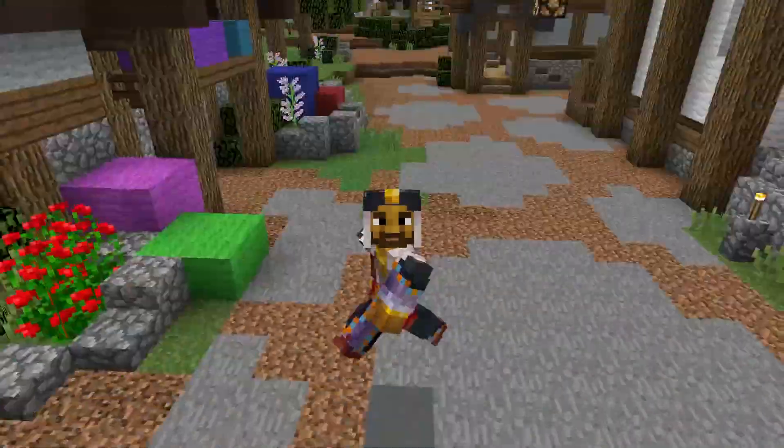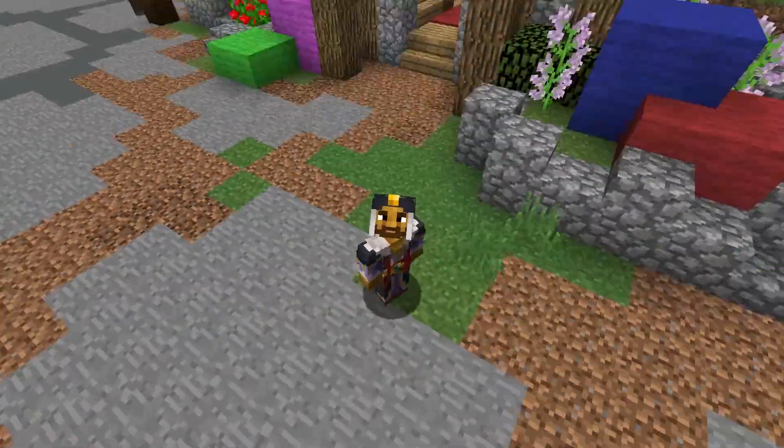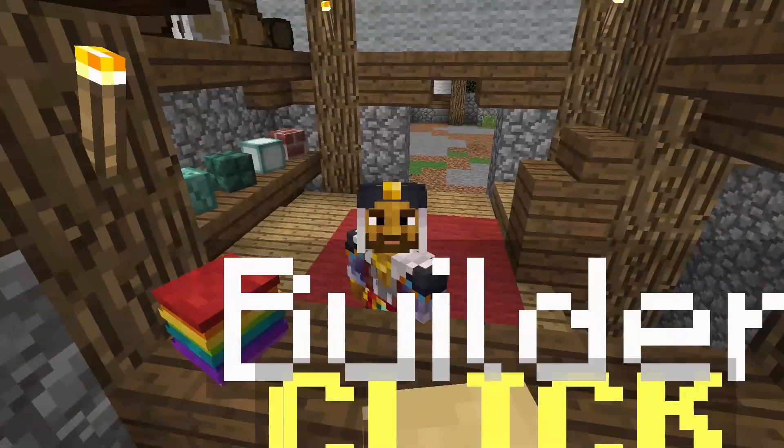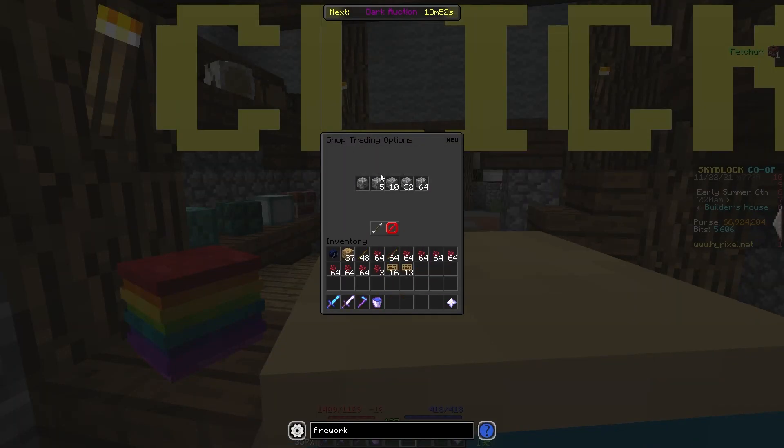So let's look at another item that is fantastic for flipping, basically just because you can buy it from NPCs for way cheaper than it costs to sell to the Bizarre. Go over to this builder NPC right here, then press Rocks and Bricks, and then press on Cobblestone.